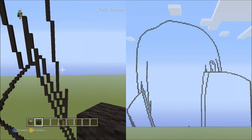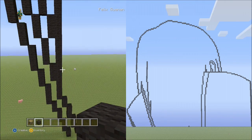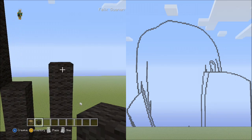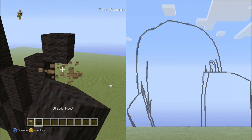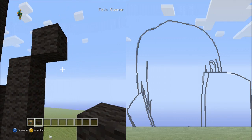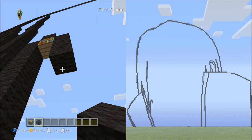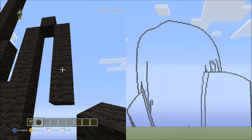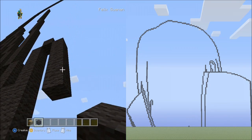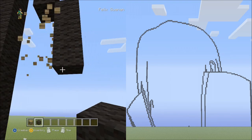Go back down to the 18 blocks going up. From this block place 1 block going diagonal up to the right, then 5 blocks going down on the right side, fly up and delete that. Place 3 blocks going down on the right side, delete that.